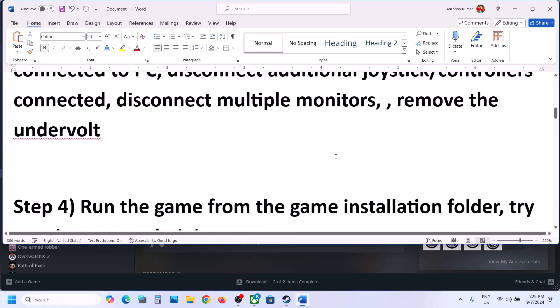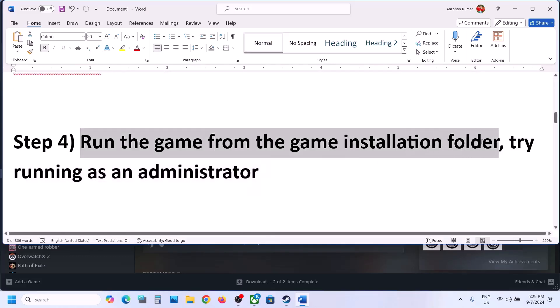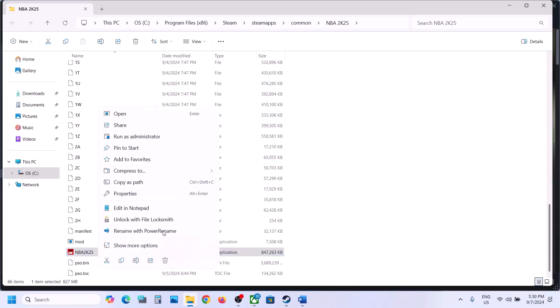Also close all third-party applications. If you have undervolted your computer, remove the undervolt and then launch the game. The next step is to run the game from the game installation folder. Go to Steam, right-click on the game, select Manage, then click on Browse Local Files. Here you can see the game EXE file — double-click it to try launching.